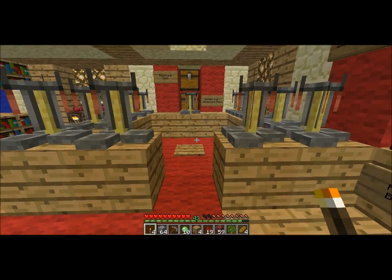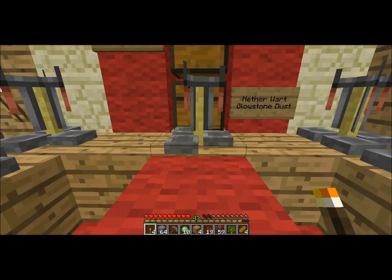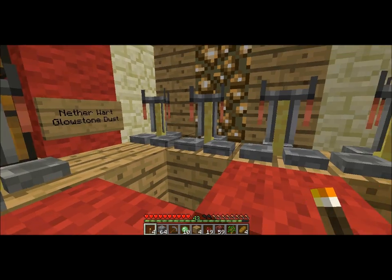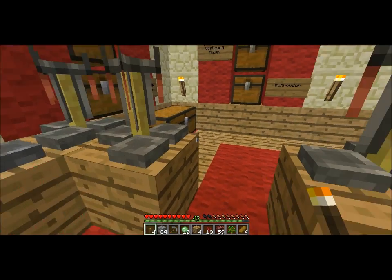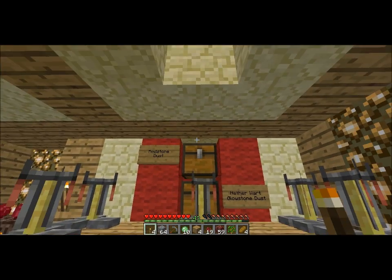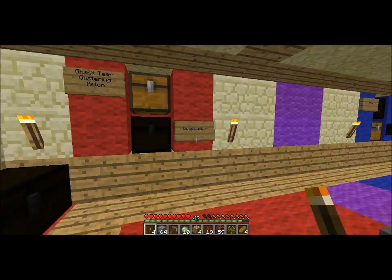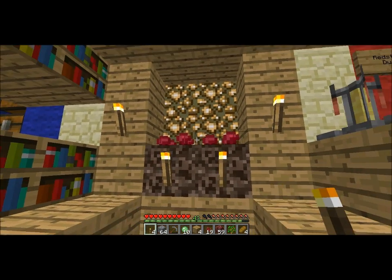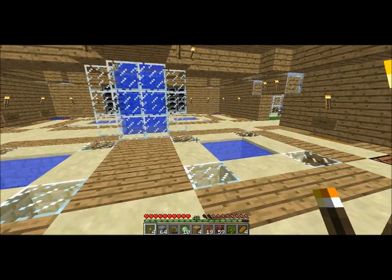This is my potion room. You walk up here and these pistons all come out and keep you in place while you do some brewing. I've got all the ingredients in these chests here, which are easily accessible. And I have some decorations here - glowstone, nether wart, and stuff.